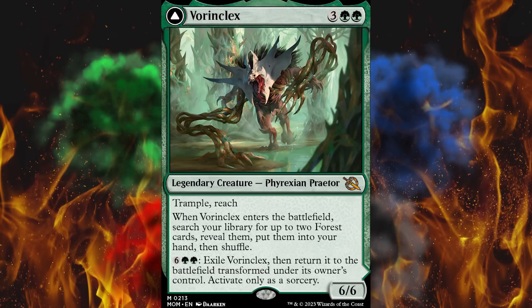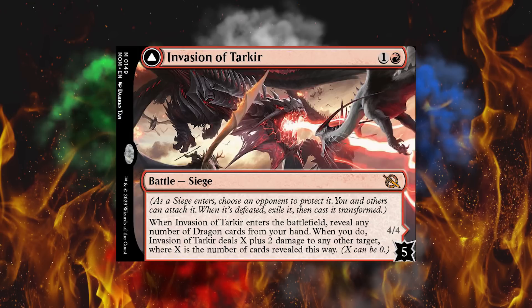Vorinclex has trample, reach, and searches for forests. He's a 6/6 for 5, and his flip side is ridiculous — go look at the spoilers. If you ask me, 14 is low for this. Then we've got Invasion of Tarkir, which took me by surprise. It's a mythic and it didn't look that good. But reveal any number of dragons? People online are talking about a way to summon a whole bunch of dragons with this, and you could drop it in for two. I think they made a little mistake, but not in Standard — people are talking about other formats. It might get banned, but right now it's sitting at $15.